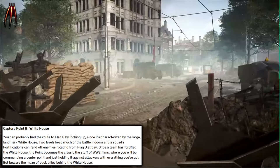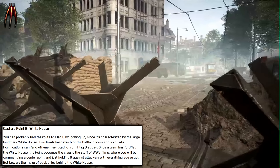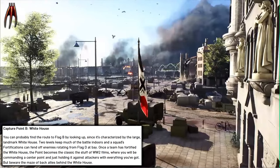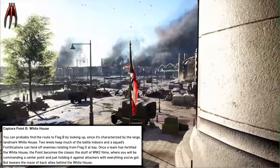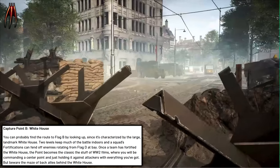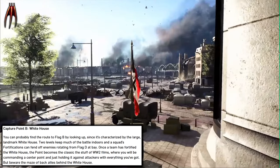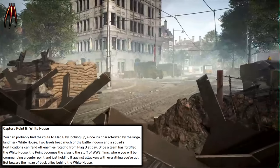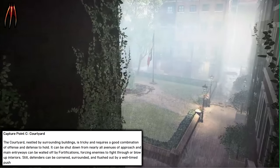Capture Point B: White House. You can probably find the route to Flag B by looking up, since it's marked by a large landmark white house. Two levels keep much of the battle indoors, and a squad's fortifications can fend off enemies rotating from Flag D. Once a team has fortified the white house, the point becomes the classic stuff of World War Two films — commanding a center point and holding it against attackers with everything you've got. But beware the maze of back alleys behind the white house.